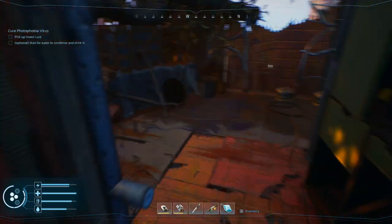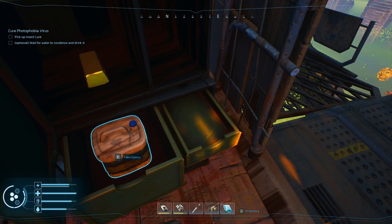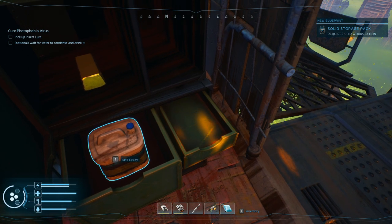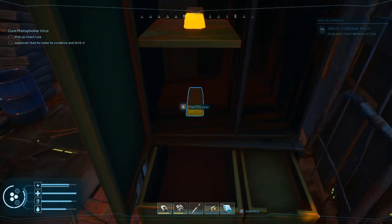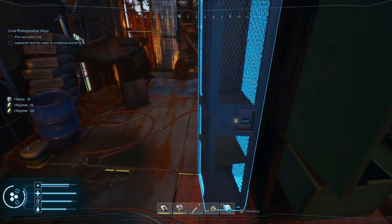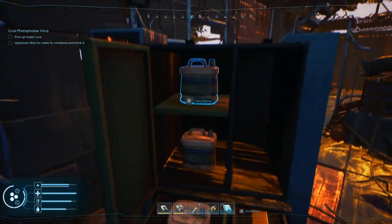What's over here? Oh, that's where I needed to go right there. If we go back to the ship we'll have to move it - that's the one I was looking for. Data card - solid storage rack! That looks a lot better than the amber rack.